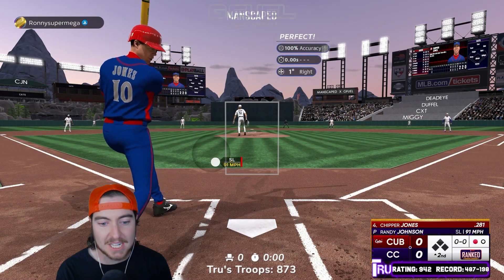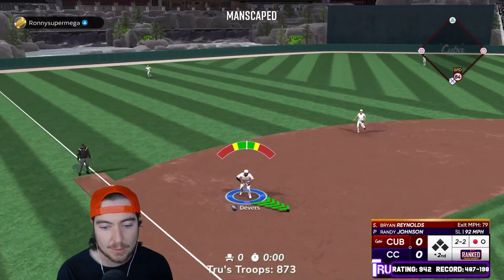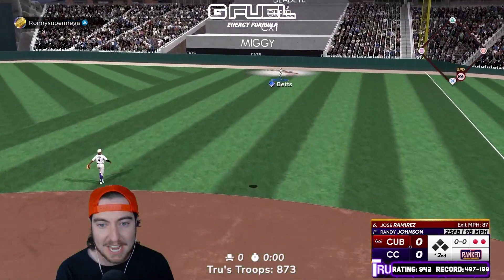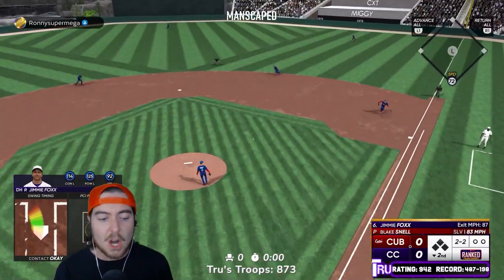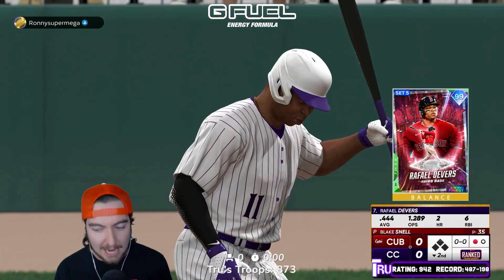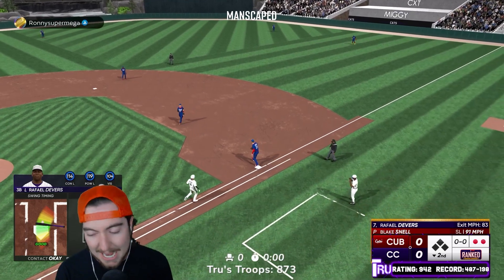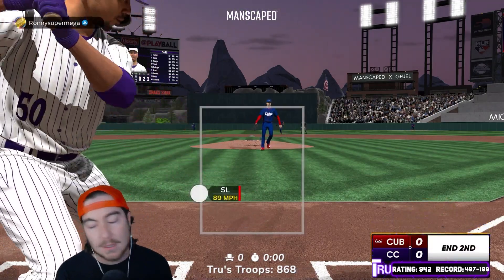The slider gets him for a third time. Let's go, Randy. Back-to-back 1-2-3 innings for Randy Johnson to start off his day. Let's get on the board. Another hanger I missed — we're a little off to start this game offensively. Literally right down the pipe on the slider, my PCI is just barely off. This game's going to be a grind. That was a travesty of an inning. I should be banned from playing this game after that inning.